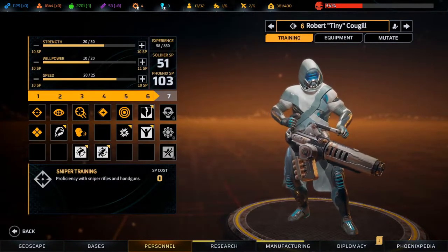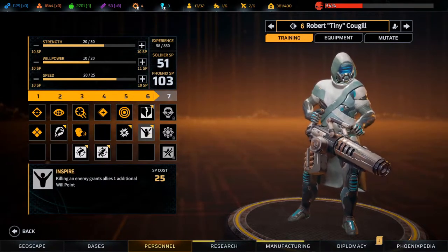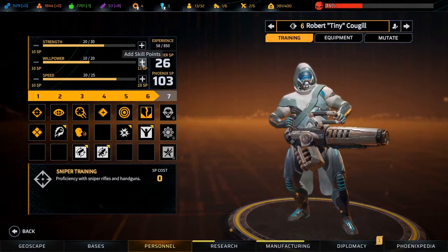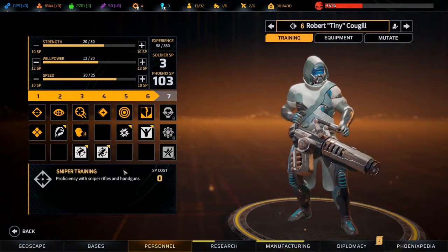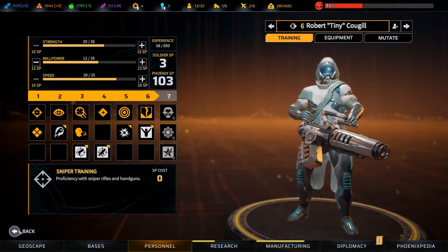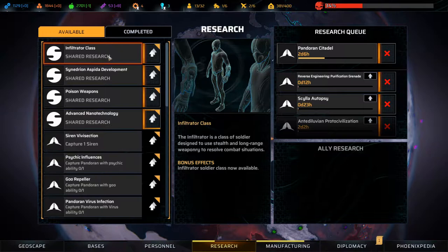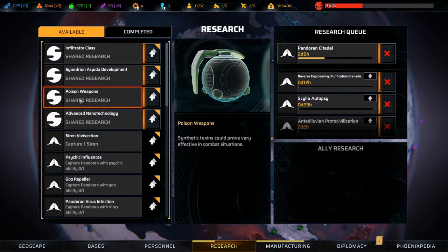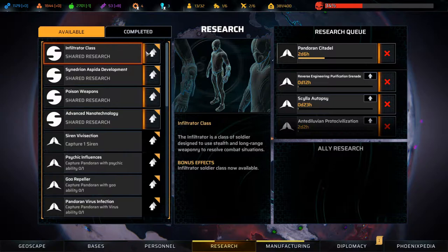Let's have a look at training here - I'll go with weak spot, and give you two willpower. I'd like to inspire as well but can't do that right now. Now let's go to research. We have the infiltrator class, speeder development, poison weapons, and advanced nanotechnology to research. Let's start from the top.